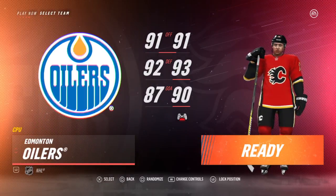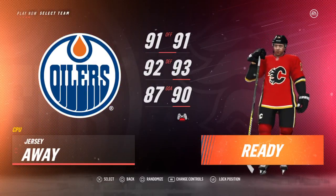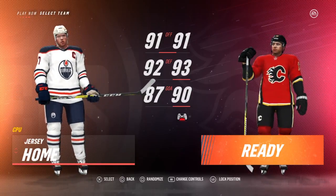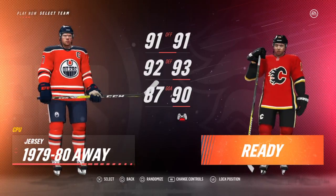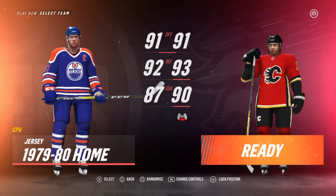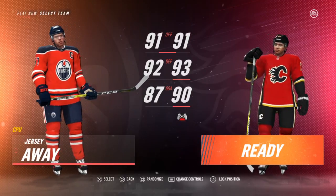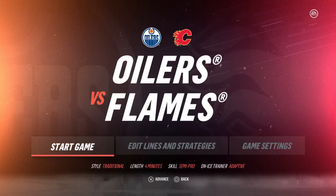Calgary's typical rivals are the Edmonton Oilers, so let's go for the Oilers — they'll be the away jersey. You've got basically every jersey they've ever had. Look at all these. I think the Flames have even more, actually.